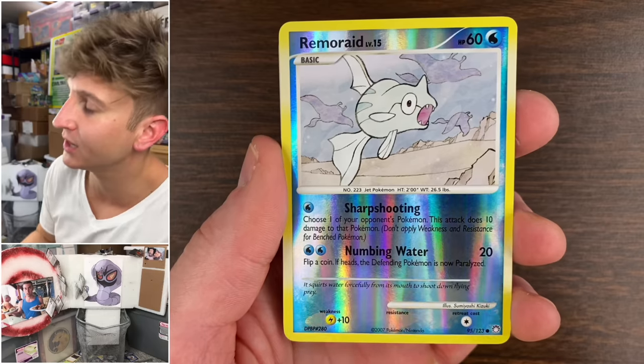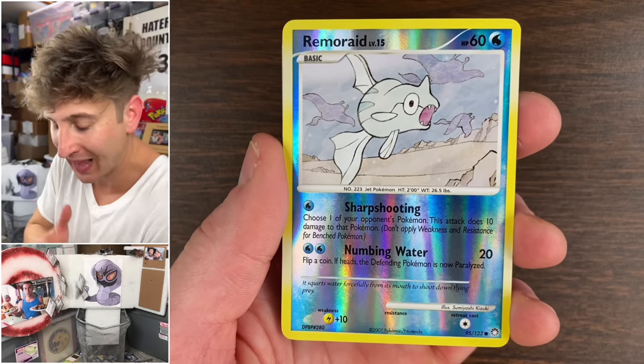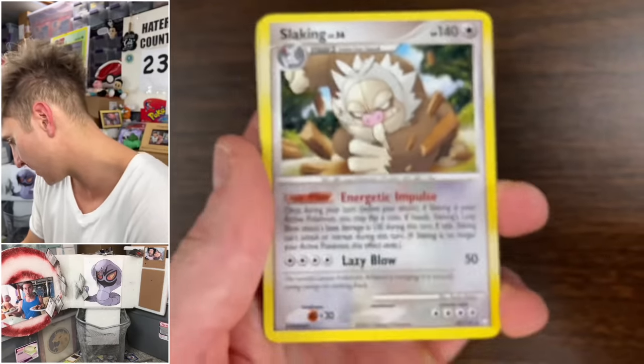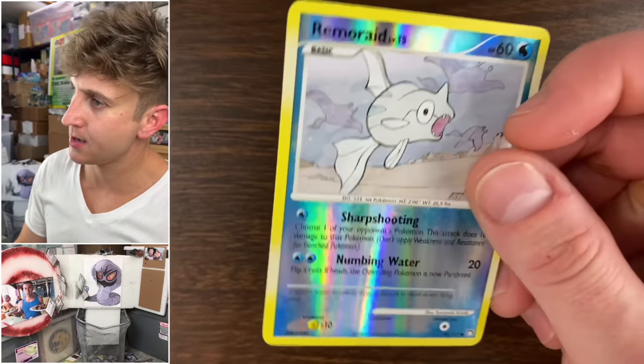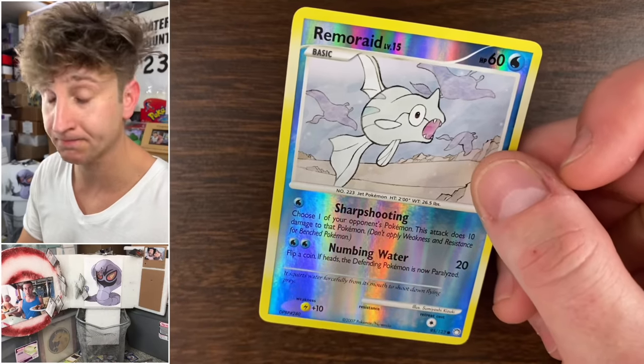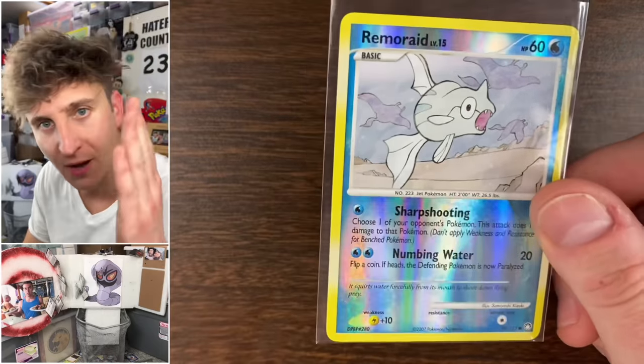I apologize, I'm absolutely out of my mind today. Jynx, Jynx — Jynx, Feraligatr Reverse. Please, for the love of God — a little bit of a rustle treatment and the last pack can finish us off. It's fine, it's fine — Feraligatr Reverse. It's fine.